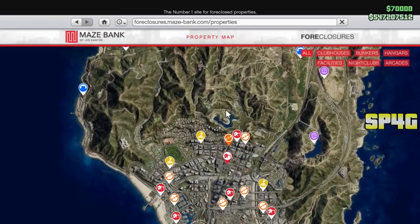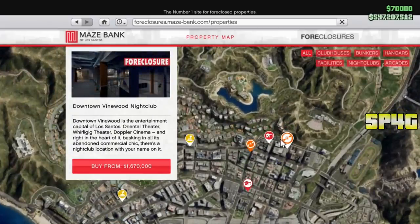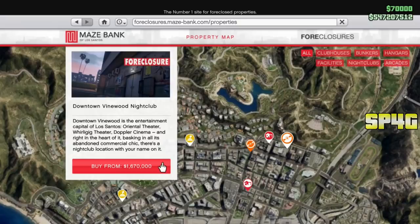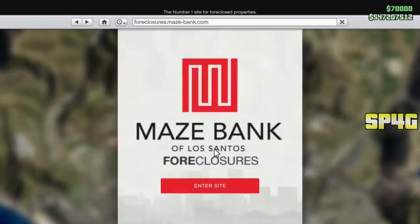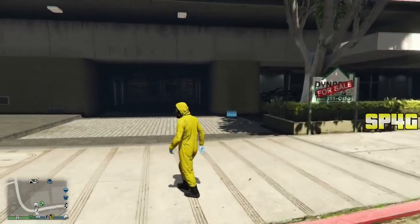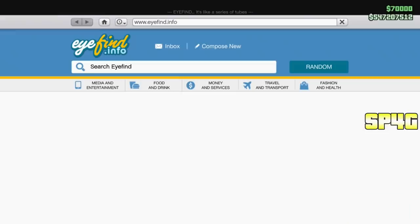Whichever one you guys will be using out of the five, just make sure you guys have a car inside of there that you want to dupe. In the gameplay, I will be using the nightclub. Using this glitch, we're going to be duping a car that you already own, sell the duplicated copy, and make yourself the money. The best cars to dupe would be an LG Retro Custom or any of the Arena War DLC cars. If you decide to dupe a supercar, you will not be able to sell the dupe copy.